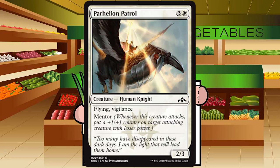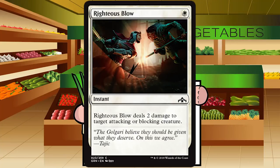Parhelion Patrol is three and a white for a creature, Human Knight at common. It's a 2/3 with flying, vigilance, and mentor. It's a 2/3 rather than a 3/2 for four which is a downgrade from something like Snapping Drake, but it will attack and block in the air and with vigilance it gets to do both and probably survive way more commonly than many other mentors in the set. Grade: C plus — I just always play the first one, maybe the second and third as well.